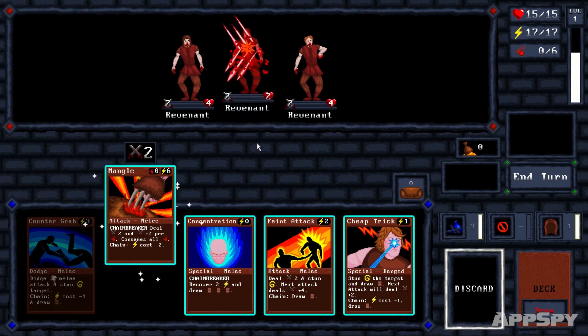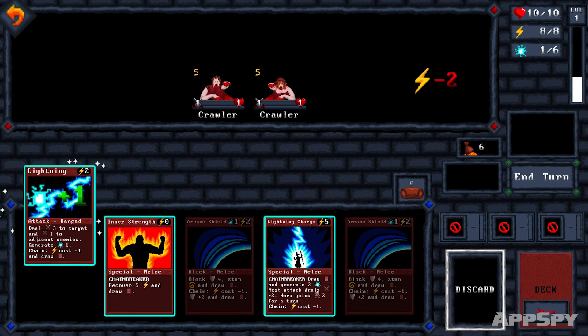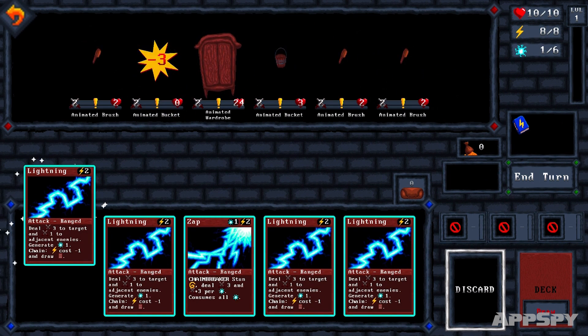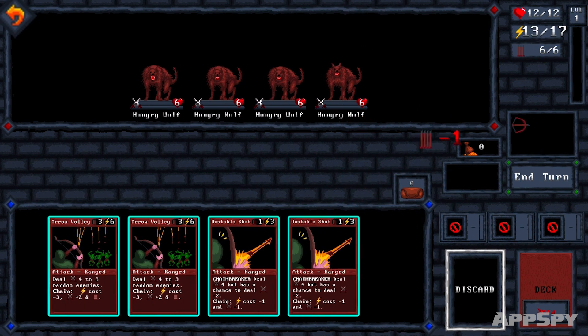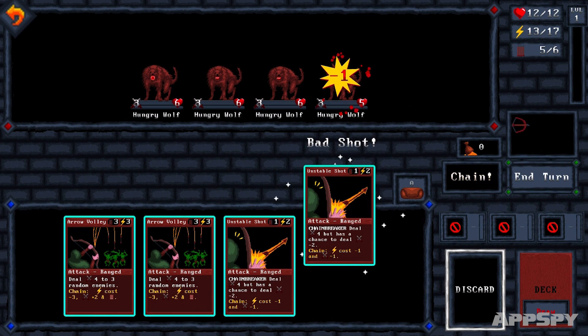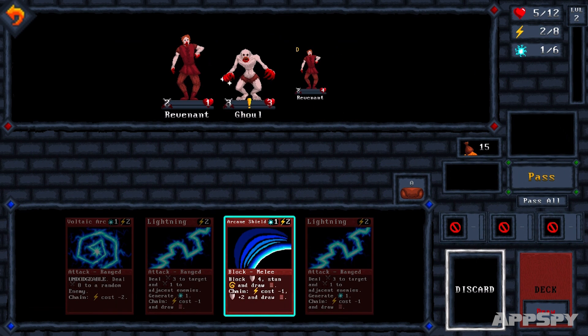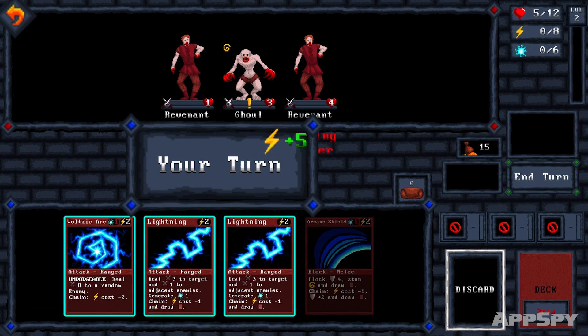Number three: know your enemy. Card Quest likes to play tricks on you. Some enemies will dodge your attacks, some will burst into more creatures when you kill them. If you know what to expect you're gonna be better placed to deal with it. If your enemy's got a dodge skill, use an undodgeable shot, or try and slow them down when you're defending against their attacks. Try out different tactics to maximize your effectiveness.